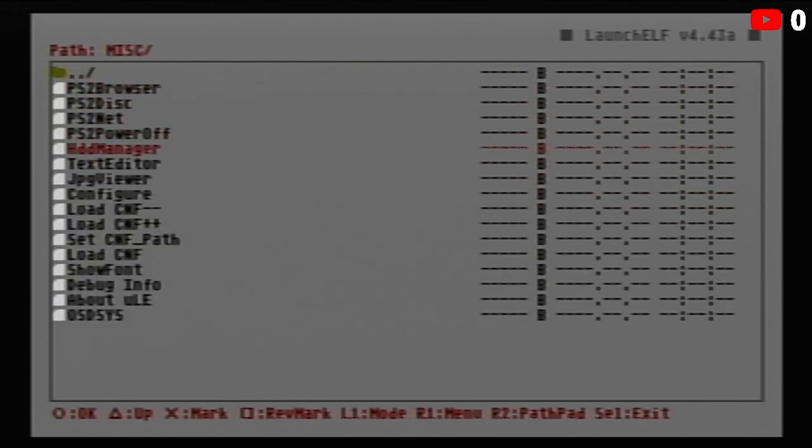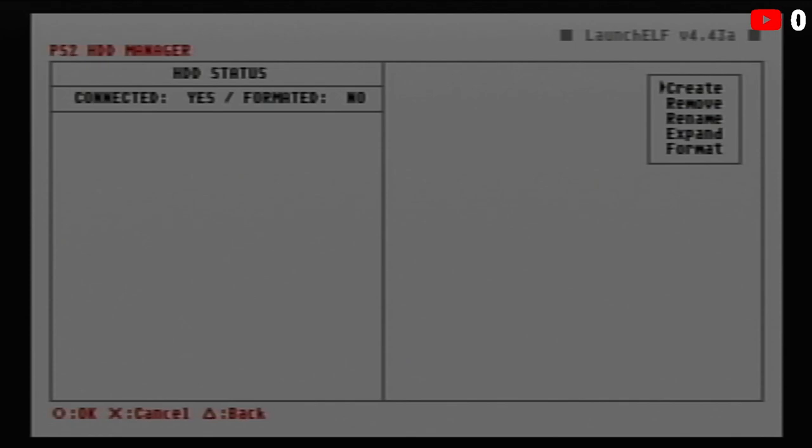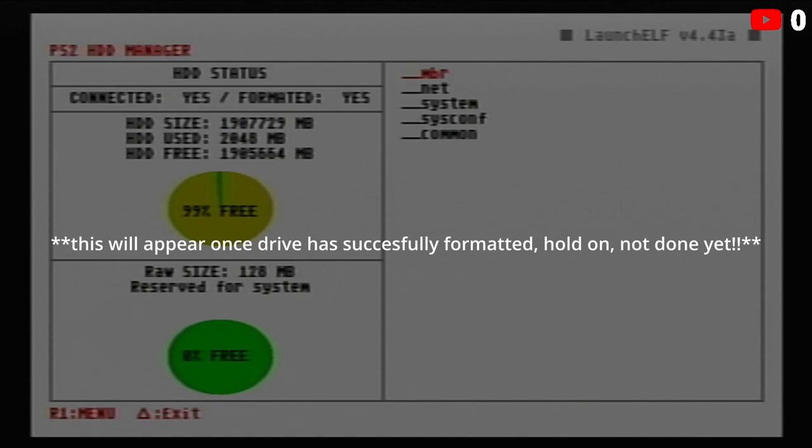Once we're in uLaunchELF on the right version, we can format the two terabyte drive. Don't go to HDD0 — instead go to Miscellaneous, press circle, then go to Hard Drive Manager and hit OK. It's loading the hard drive module. If you hear your hard drive disk starting to spin, that's great news — it means the hard drive is compatible.